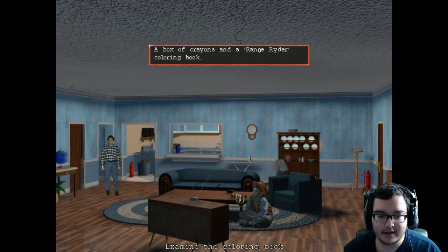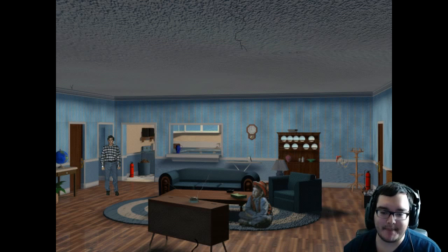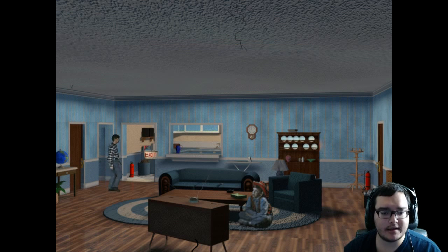'Fine bone china gleams from the mahogany shelves.' We live in a very weird place. 'A box of crayons and a Range Rider coloring book — that's the American way.' 'A stunning depiction of the earth made of papier-mâché.' There's not really anything else to examine here. Let's see — 'examine the kitchen window: a pass-through for the kitchen.' Okay, we can go into the kitchen.